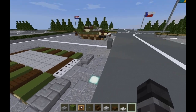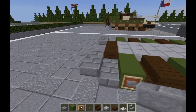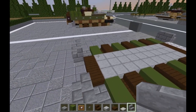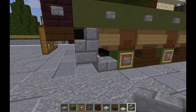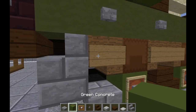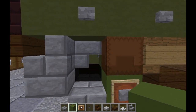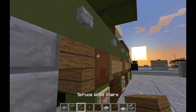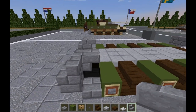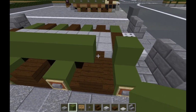Moving on to layer two, we're going to take our stone brick stairs and on the front of the tracks on the top, do two stairs here and two stairs here with backs facing toward the back. On the back of the tracks on the top, reverse and do the same thing toward the rear. We're going to take our stone brick stairs upside down on the insides, then run our green concrete all the way up the inside, all the way to about here.